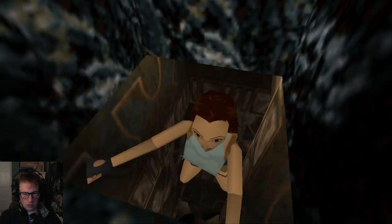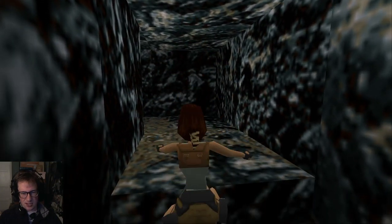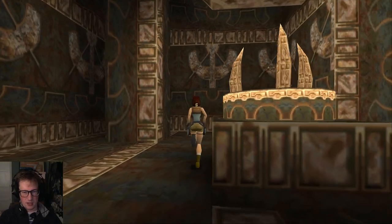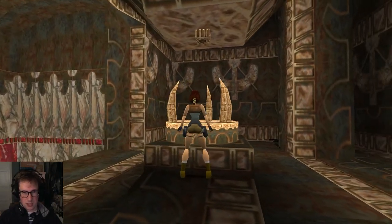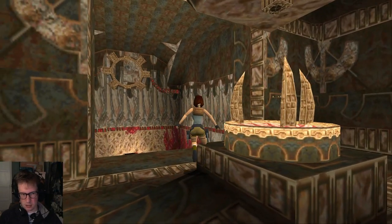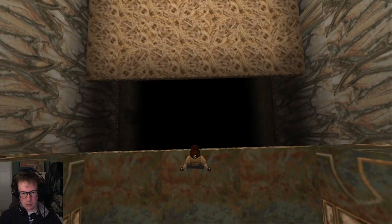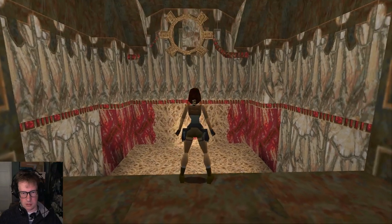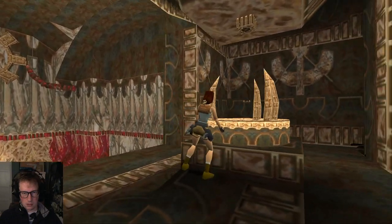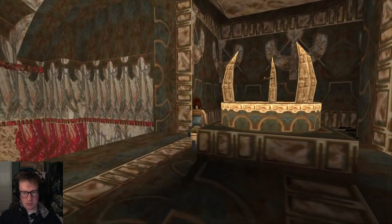Oh hello. Just realised that there aren't any ladders or climbable things in this game — it's quite strange. I think that's a pretty fundamental thing to have in a Tomb Raider game. Unavoidable health loss there, I think. So we're back, and we are going to take the scion. Possibly end the game. Maybe it's inviting us to take a look out here. There's the point of the game to do this, so I'm quite surprised there.